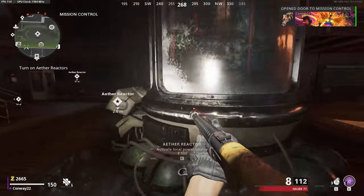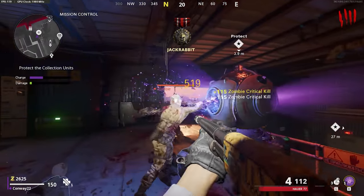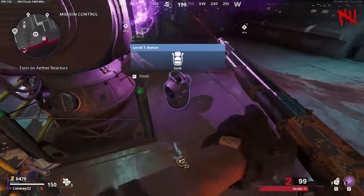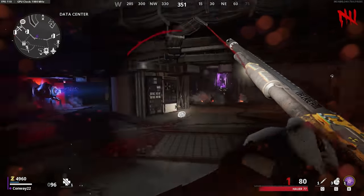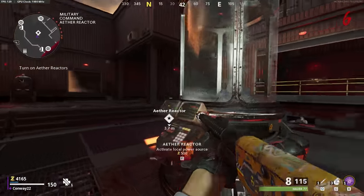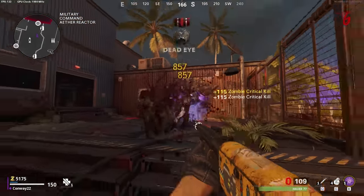The gist of it is that you go to each of the three Ethereum reactors indicated on your screen, activate, and then fill each one with souls. When each one's completed, it will give local power to that area of the map. You've got to do this three times because there are three reactors, and once all three are done, power will be restored to the facility. This also activates Pack-a-Punch.